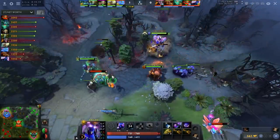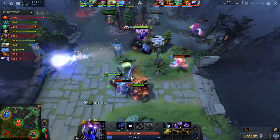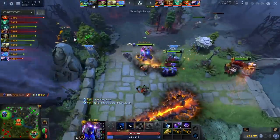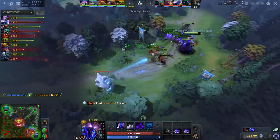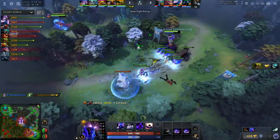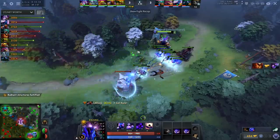As a 5, you leave Eidolons at level 1 and play around your Q and E being maxed out, rushing Blink Dagger as soon as possible so that you can essentially just solo Black Hole their carry. And as a 3, you max Eidolons, pick up a Necro, and play somewhat similar to a Beastmaster, running your zoo at towers and looking to hit big Black Holes in teamfights with BKB, Octarine, and Refresher Orb.